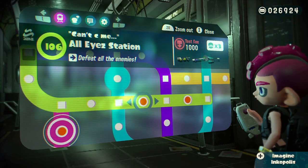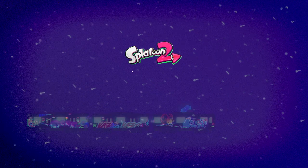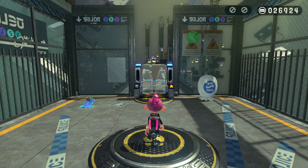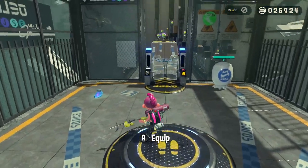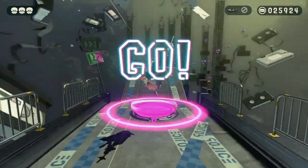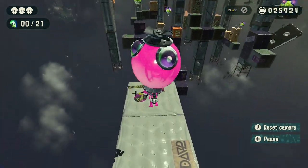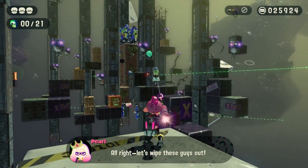Two more challenges to go. I6 — All Eyes Station — defeat all the enemies. We have a bunch of teleporter things we're supposed to jump to, and we have a sniper to do it with. We have 21 enemies to defeat, so I guess we just gotta find the right angles.